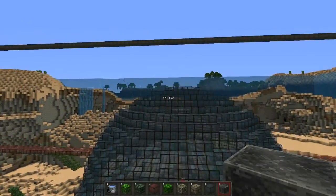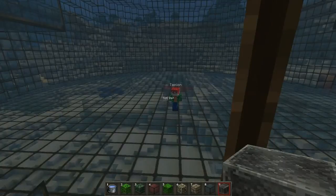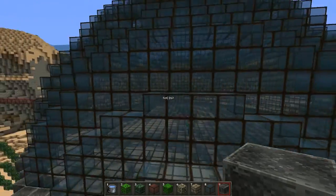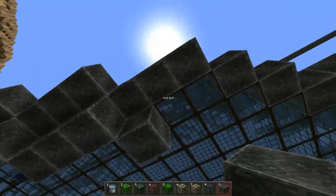That is the dome complete. And as you can see, Tapion is in there — looks like one of those snow globe things. Shake, Tapion! Mr. Snow Globe, Tapion there. And now we're adding this rim of iron blocks just to finish it off.